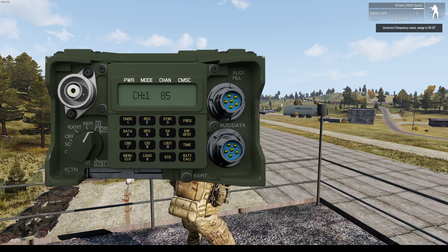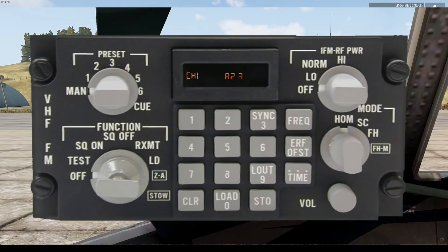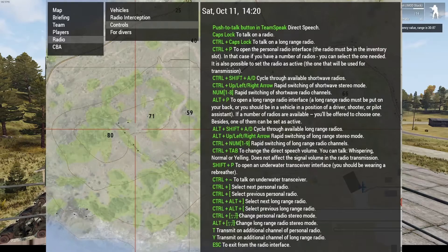These steps also apply to ground vehicles, as they use the exact same interface. Radios on aircraft look a little bit different from the standard long range set, but the process for configuring those is exactly the same. Remember, you can always leave the interface using the ESC key once you're done.